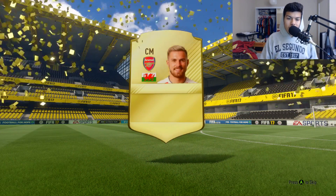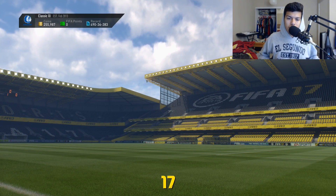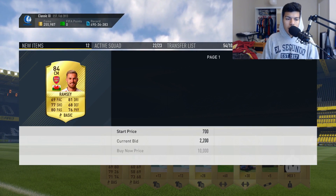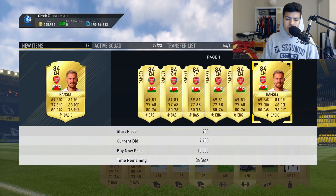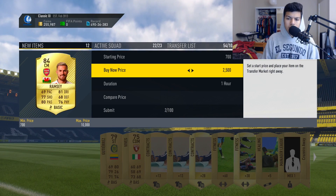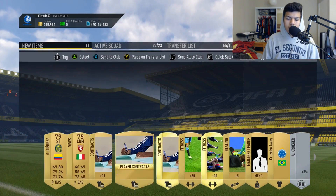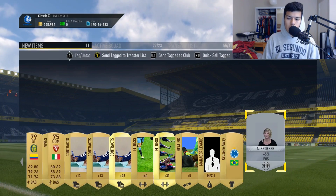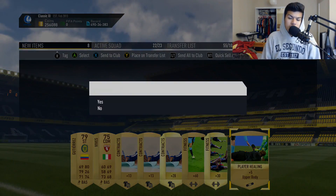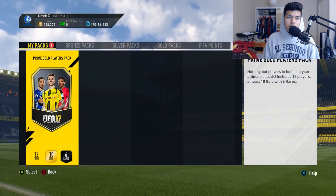Next 7.5k premium gold pack: 84 rated player — Aaron Ramsey, that's not too bad for a 7.5k pack. I basically just made my coins back; he probably goes for like 3-4k, which isn't too shabby. I might keep him in the club for future SBCs. He's selling for 2200 on bid right now — maybe I'll list him for 2400-2500 to get some coins back. I'll keep the fitness card as well and sell it during the Weekend when prices go up.